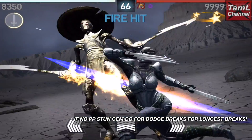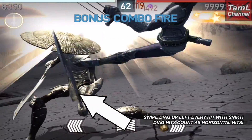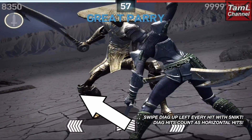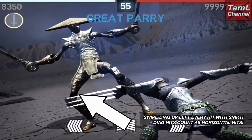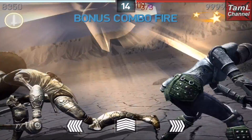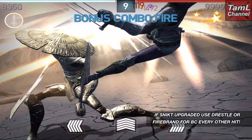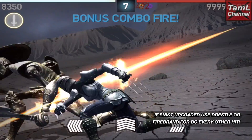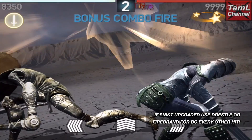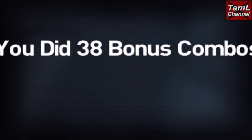With the Snicket you want to swipe diagonally up-left every hit as that will give you a bonus combo every hit, and the diagonal hits count as horizontal. If you've upgraded the Snicket then you could use the Dressel or the Firebrand — if you don't have the bonus combo minus 1 gem they will give you bonus combos every other hit.